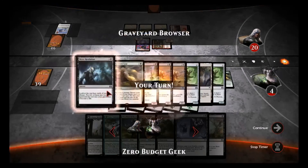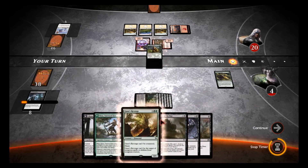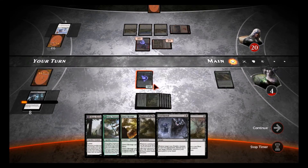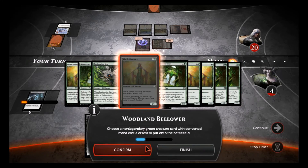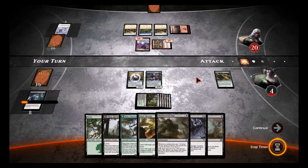A mirror would actually save my world right now — but that's not a mirror, it's a mana I could use. Woodland Bellower! I want to use the ability. I'll get an Elvish Visionary — that gives me card draw, that's nice.